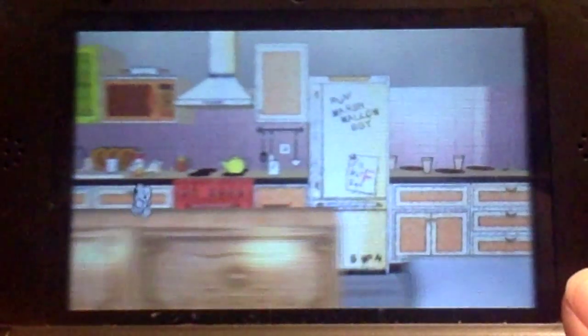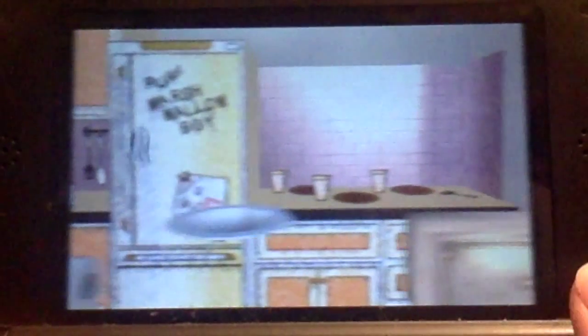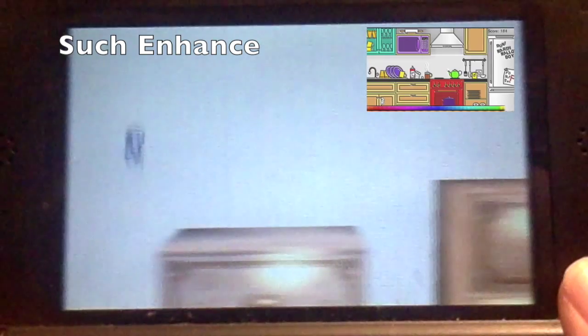In the first mode, Endless Classic, you get one jump to reach the next platform. Any button can be used to jump — A, B, X, Y, even up on the D and circle pads. It has the backdrop of a kitchen, like the original game, but enhanced.